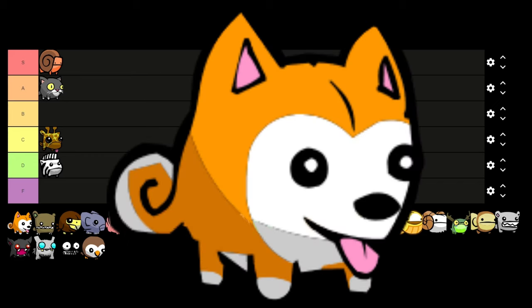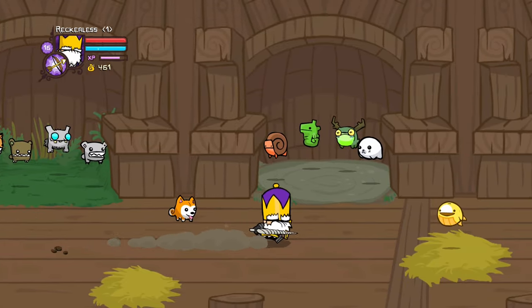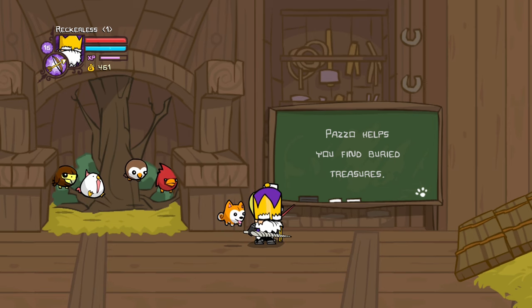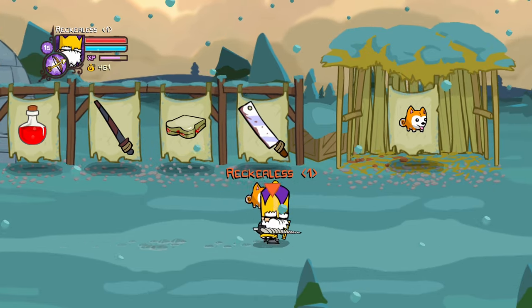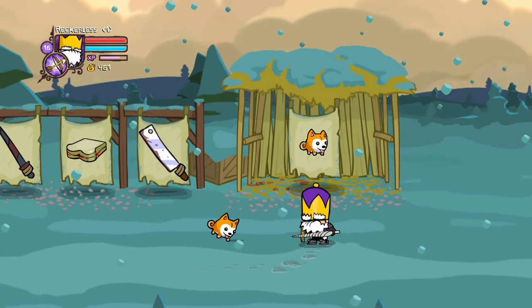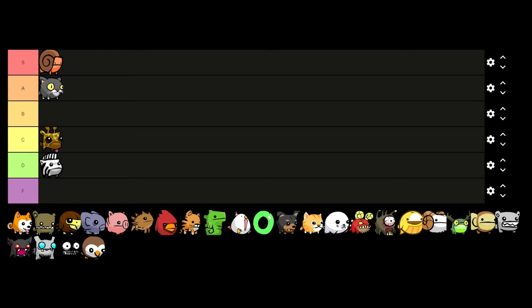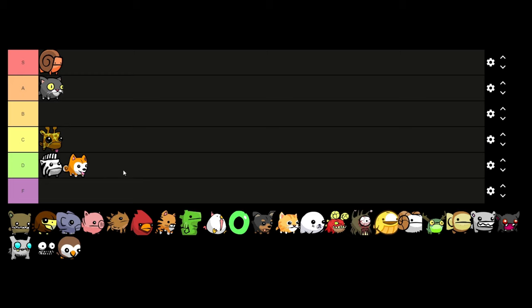Next is Pazzo, and here is the first animal where it's kind of situational. Pazzo will help you find hidden buried items that you can't normally find on your own, but that's pretty much it. He has a very specific use but once you've used him you're never really going to use him again. So he has to be D tier — you can't put him in C tier with Giraffe because Giraffe has a long-term permanent use, but Pazzo is one of the one-and-done pets.